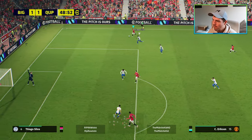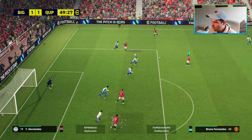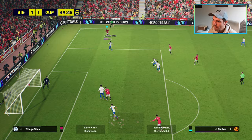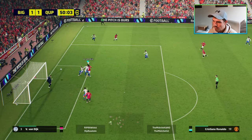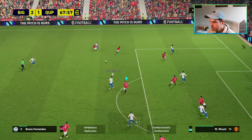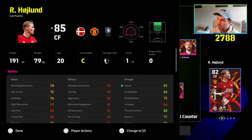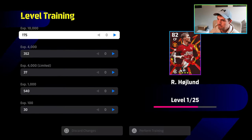We get a brilliant save there — that was strictly from the AI, not a manual save. Then Eriksson and Bruno with a cheeky one-two; we recycle the ball back with Eriksson. Timber has come in as a right back because Wan-Bissaka was down, with a lovely first-time pass and a lovely cross in, and Ronaldo is there again. You can slot these guys in and make them real role players.